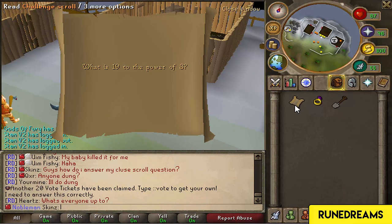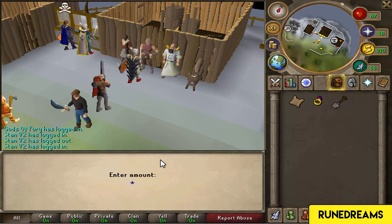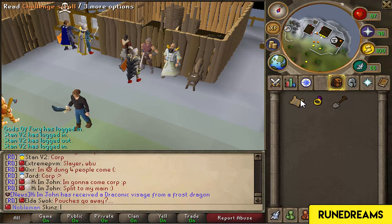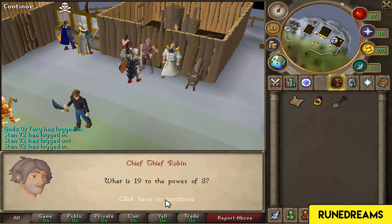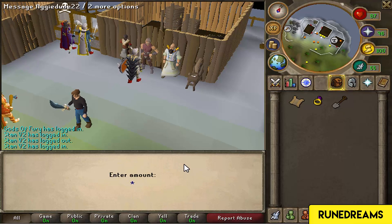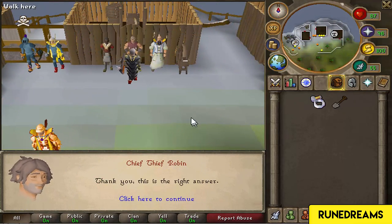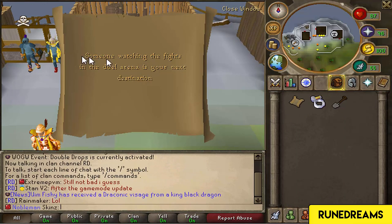I'm very confused - do I use the clue scroll on him? What is 19 to the power of 3? 6,859. I re-logged and then typed in my answer, and it worked. So I've been given another clue: 'Someone is watching the fights in the jewellery now - where's your next destination?'